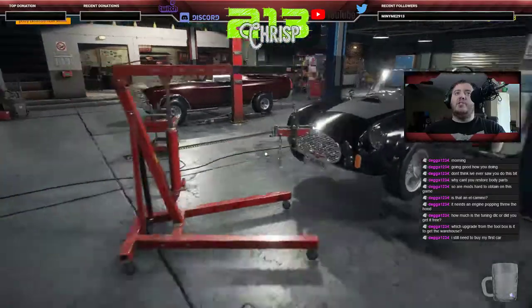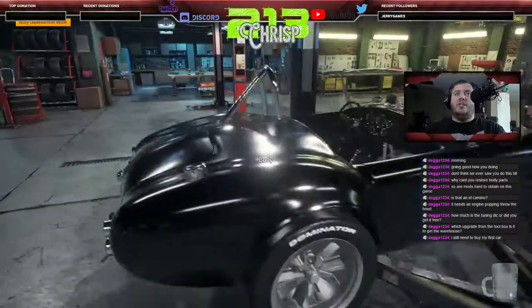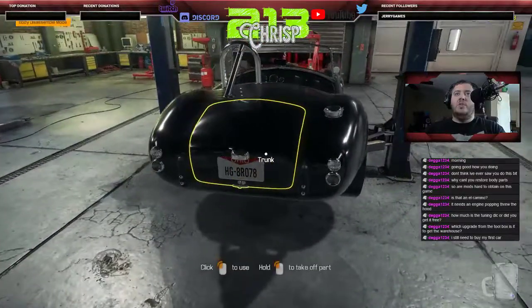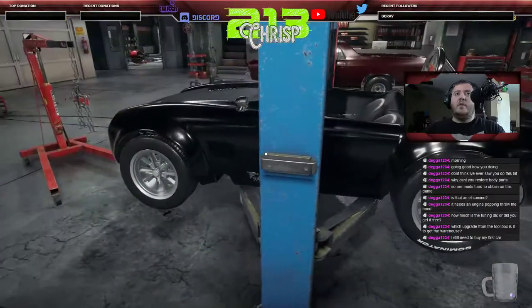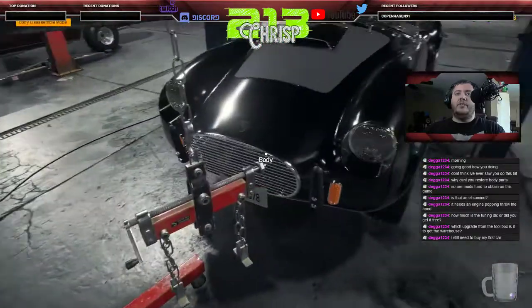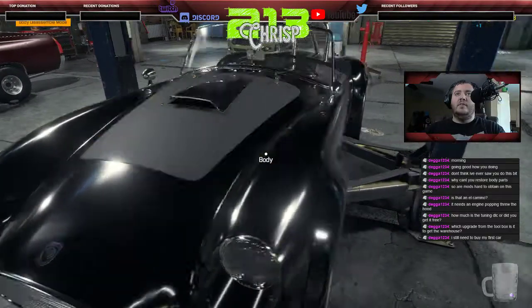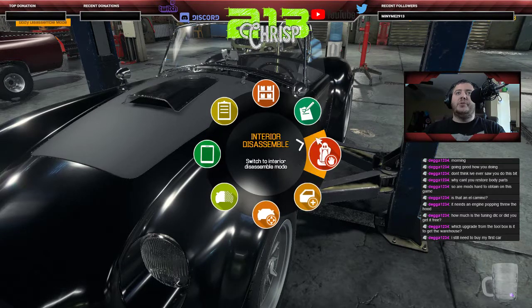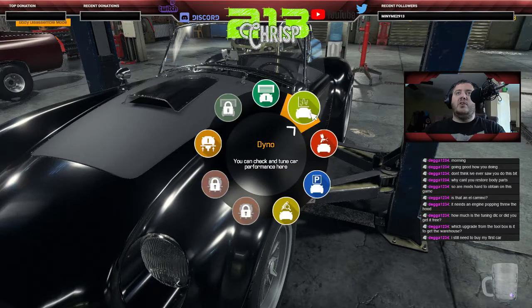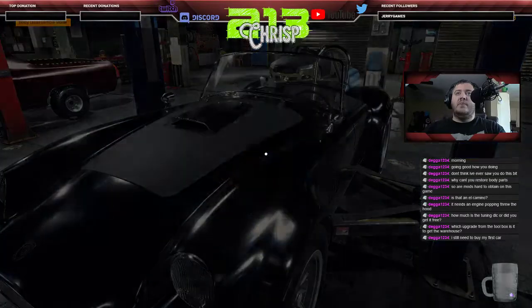So we're doing this as a two-part video. I went ahead and attached all the special body panels for the Tuning DLC onto our Cobra. It's looking pretty good right now. Let's repaint it a different color — I'm going with a dark blue. We'll move this car into the paint shop.